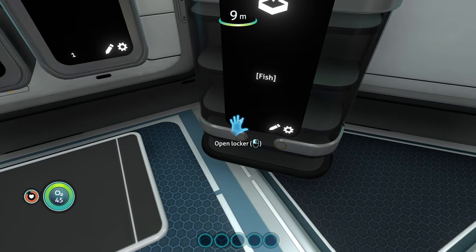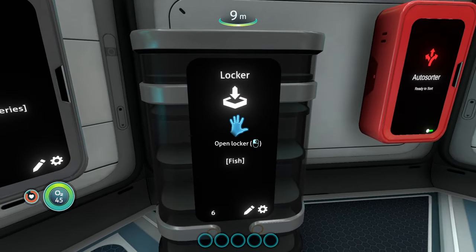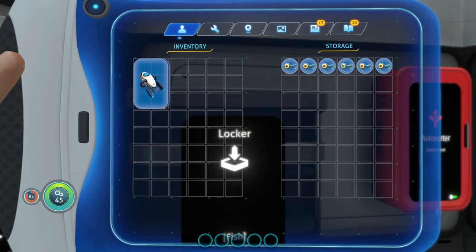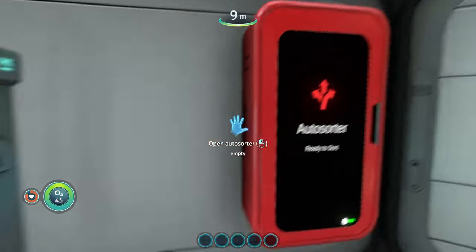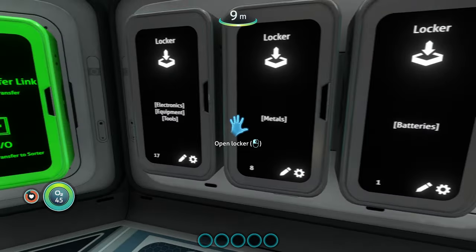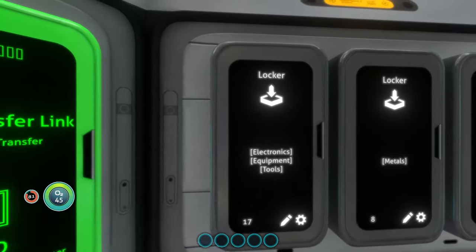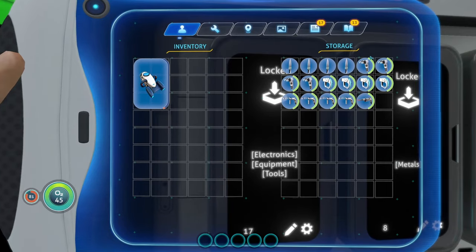We can see the fish locker, and on the bottom left-hand corner it tells you how many items are in there. We have six items — six different peepers because that's what I put in the distributor, and it distributed those fish into this locker. The one battery went into the battery locker, all the titanium went into the metals locker, and all my equipment and tools went into the tools locker.